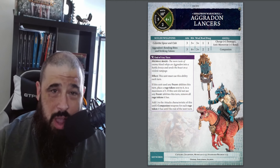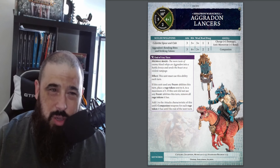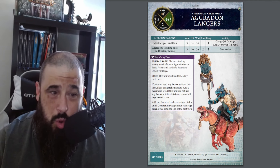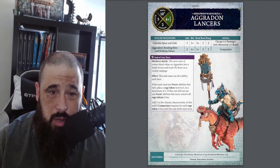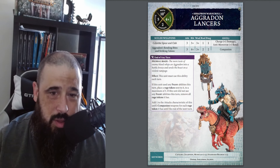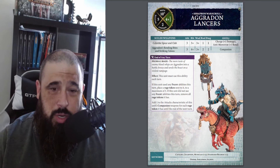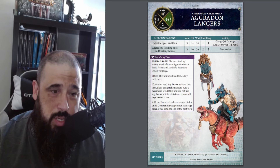They have a whopping five health each, which is crazy — most cavalry is looking at three wounds, some at four, but these guys are on five which is just bonkers. A unit of six is 30 wounds in one unit, which is really hard to chew through. They've also got a control factor of two, which is really quite good for taking objectives. All of their main rules are stacked into the rider: they're plus one on the charge, and they're anti-monster plus one rend, which does come in really well — a unit of six of mine one-shotted a Bloodthirster on the charge, which was absolutely glorious.